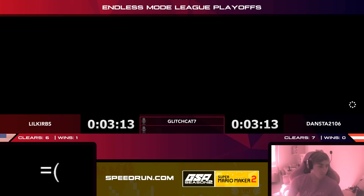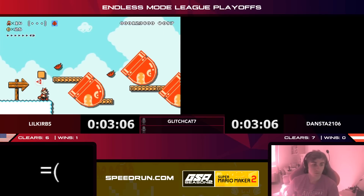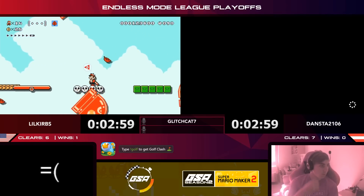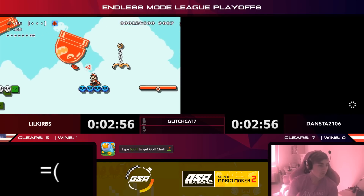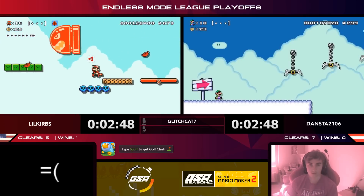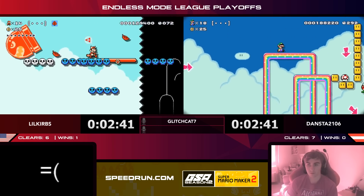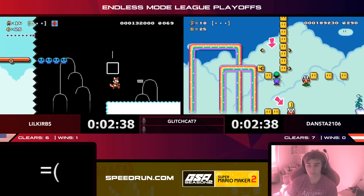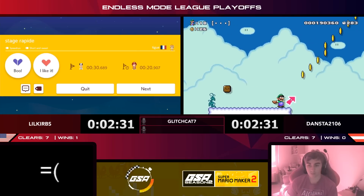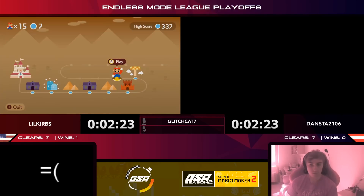Curbs gets a level where he needs to be Raccoon Mario at the end — it reads like a simple cheesy level. Curbs sticks with the blue platform because it's faster. Great skills maintaining the Raccoon power-up. Dansta is spin-jumping on piranha plants in a tough spot but gets through. Curbs gets that clear — seven to seven! Dansta goes in a pipe, gets a checkpoint, and has the cape — a good spot right now. Curbs starts a new level following arrows.